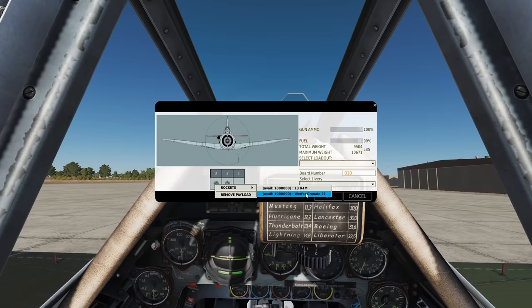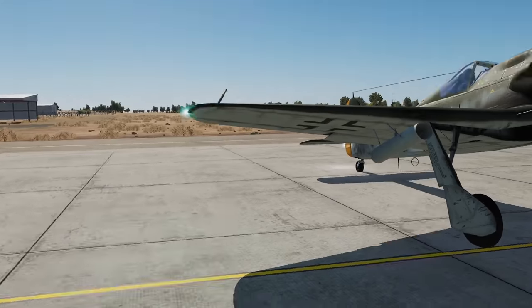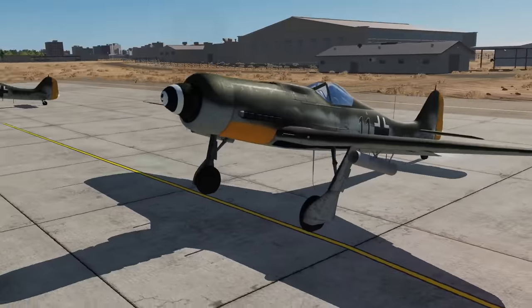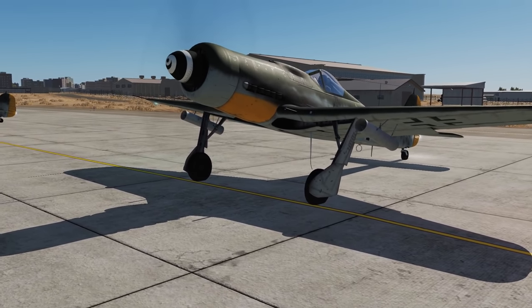And then we've got the Werfer-Granate 21. They're a lot larger — 210mm rockets. You only get two of them. They're also air-to-air and they do have a time fuse. They come with roughly 10kg warheads and they fire one by one.